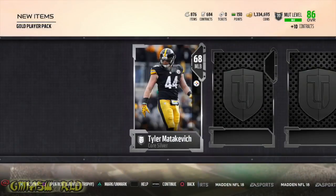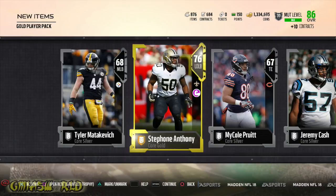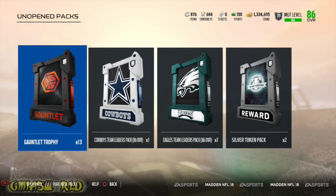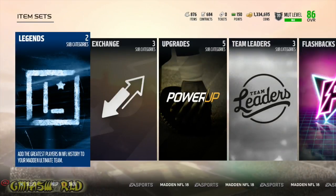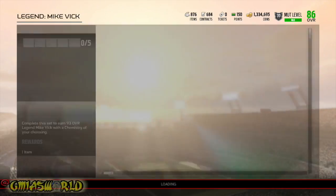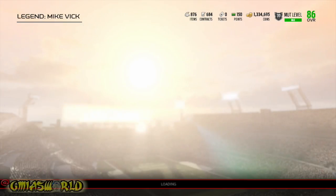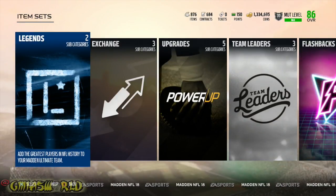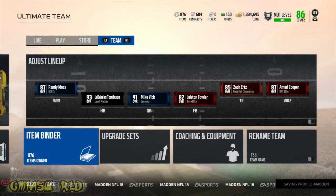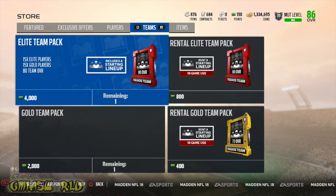What are the odds that we pull a Vick right here? I'm going to buy another one because I'm just trying to lose all my coins. Let's check to see if somebody put up a 91 in the auction house — the 91s are going for like 2.5 million. One sold for 3 million. My bank account ain't set up like that. These dudes are really out here not going to pay their mortgage for three months to get Mike Vick. I'm not really trying to do that. We're going to go back and do another one just for the culture.